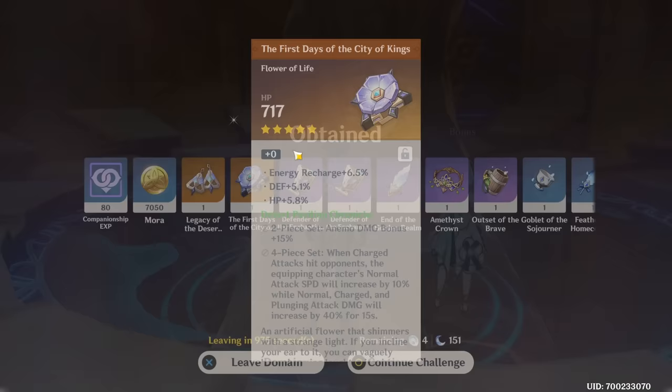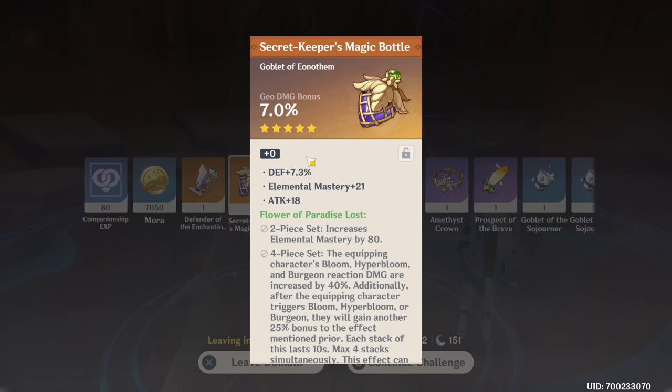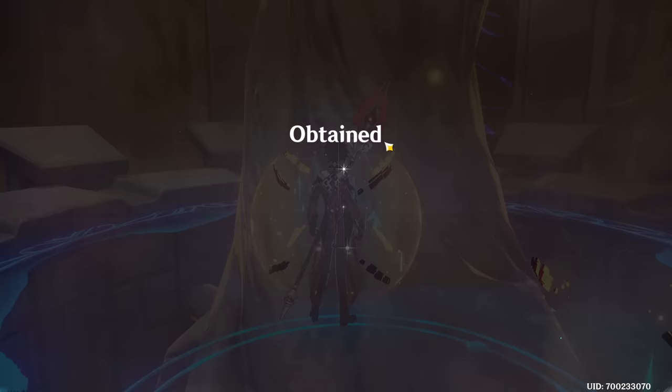Here we did get one — four substats, does have Elemental Mastery, so that's definitely a contender, and an HP Goblet. We got a Geo Goblet, which is trash, and an Electro Goblet, which is also trash. They are all bad. Final condensed of this run, and two more of the set we're not really going for right now, and they're both again very bad.